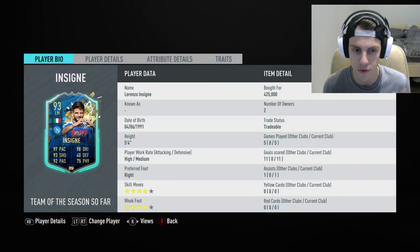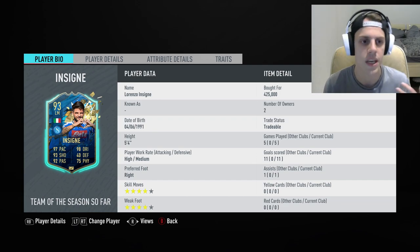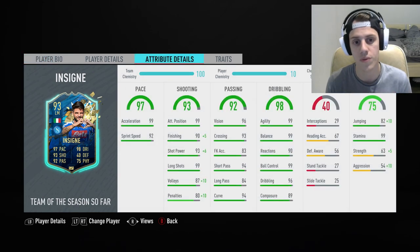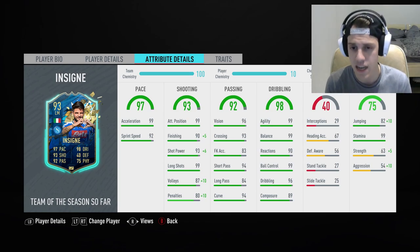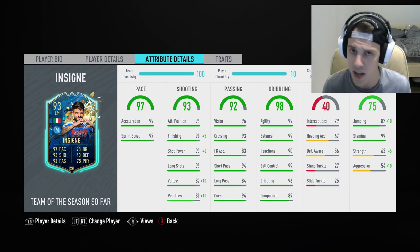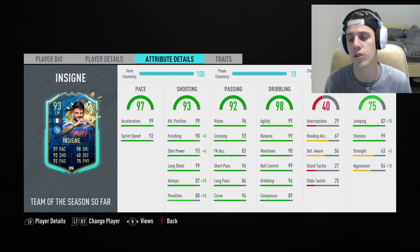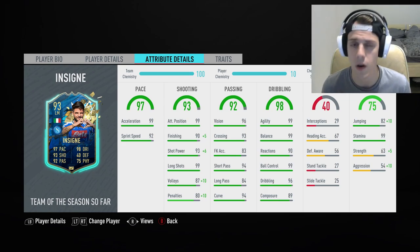He has a 4-star weak foot, 4-star skill moves, he's right-footed, he has high/medium work rates and a height of 5'4. If we take a closer look at his in-game stats, we can see that he should be very fast. He has very well-rounded shooting stats, with 90 finishing being the worst of the important finishing stats. Insanely good passing, insanely good dribbling — 90 agility, 96 ball control — dribbling with a height of 5'4, so this is going to be interesting. No heading accuracy, only 67, but he's also not going to need it. Very good stamina at 99, though not the best strength or aggression.